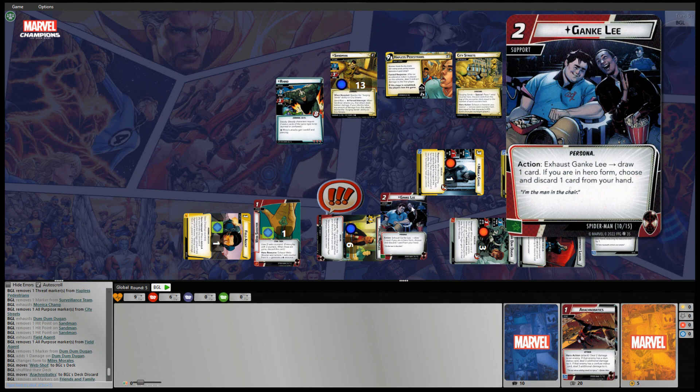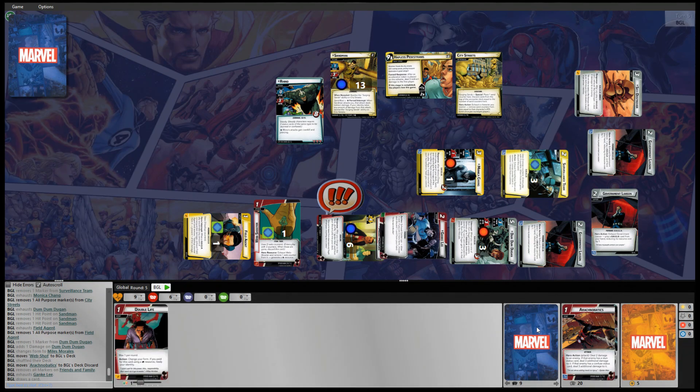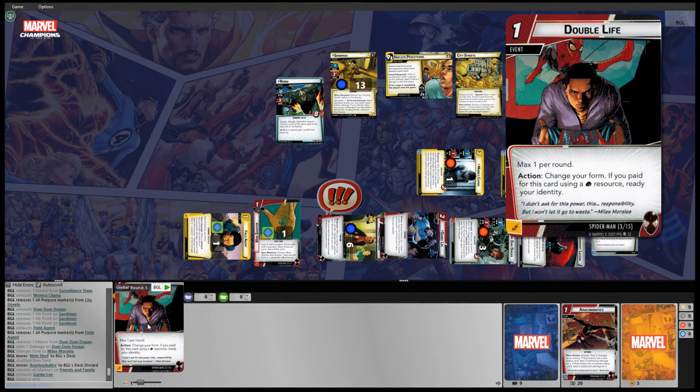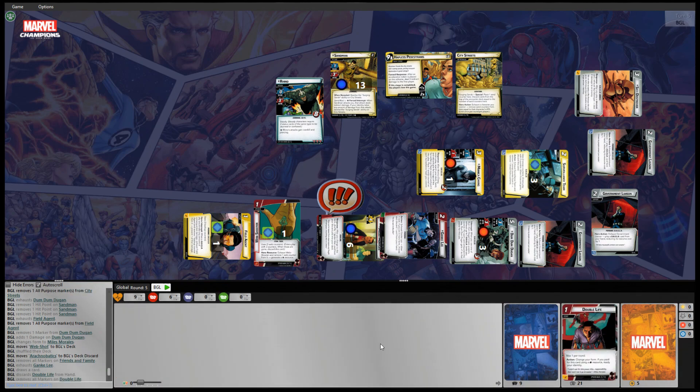Genki Lee — should we draw a card? Sure, let's see what we get: Double Life. Max one per round, change your form, and if you paid using a fist resource, ready your identity. We'll just discard that card and end our turn.